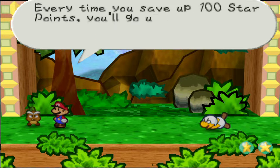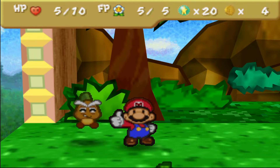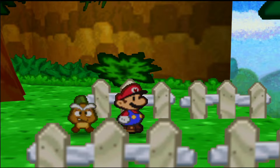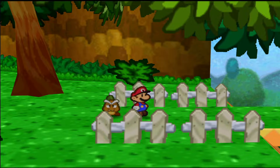You get star points every time you beat an enemy. Every time you save up 100 star points, you'll go up a level. I don't think we can go up a level just yet, but we only got ourselves 20 star points — not too shabby. We are going to be meeting up with another boss at some point, which is going to be the King Goomba. "I'll be back!" Yes, and he will be back — but not yet though.